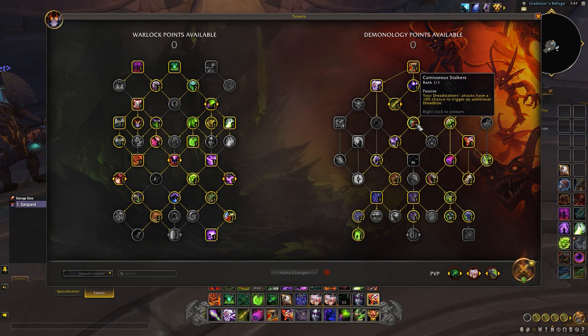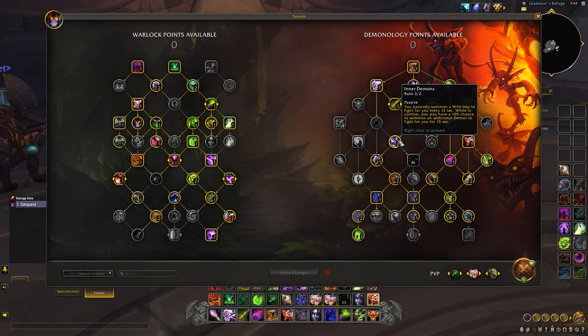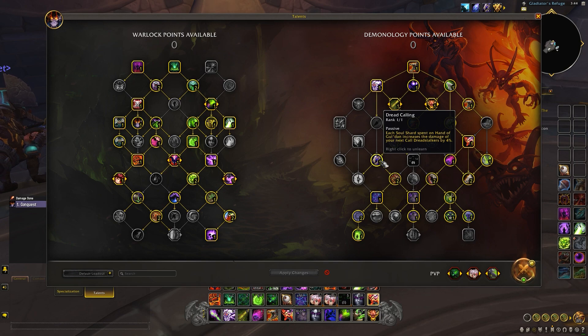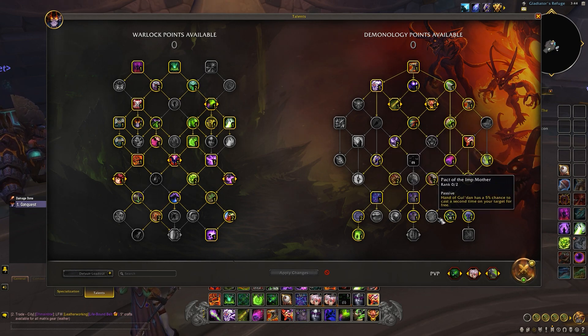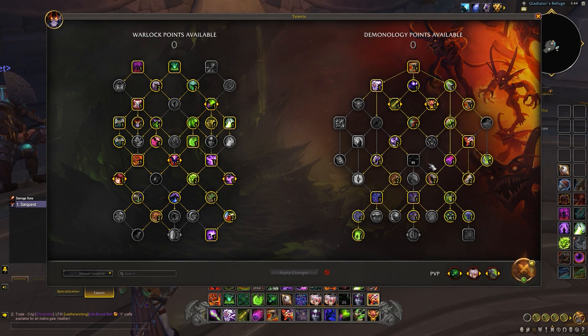Carnivorous Stalkers is essentially a 30% chance to bite, because we've got three, so that's pretty high - it'll almost always get at least two or three bites off. Inner Demons gives us our Imps, which just helps having the Imp there. Dreadcalling is also one of the best talents - that's your Grim Inquisitors from Shadowlands, and mixed together it makes it very, very strong. Tyrant you just take.